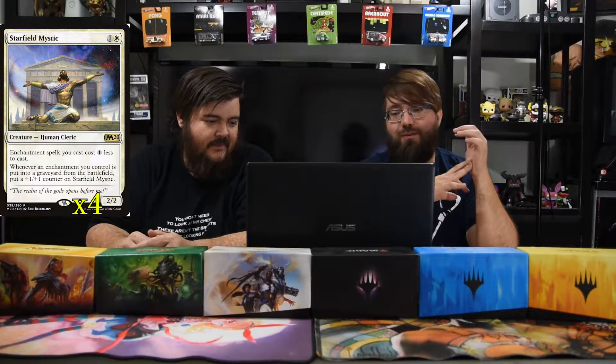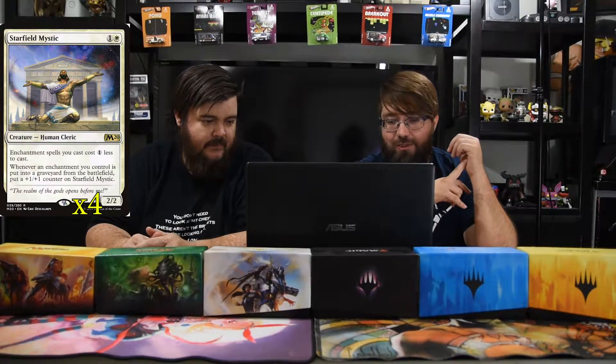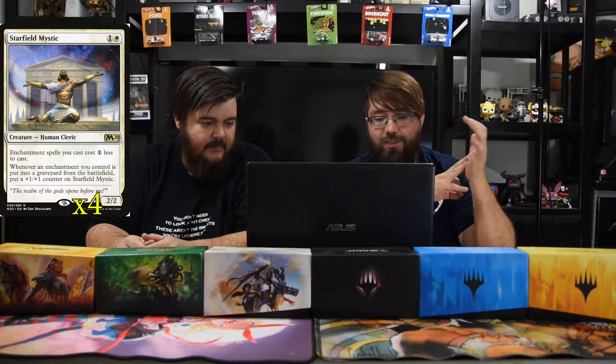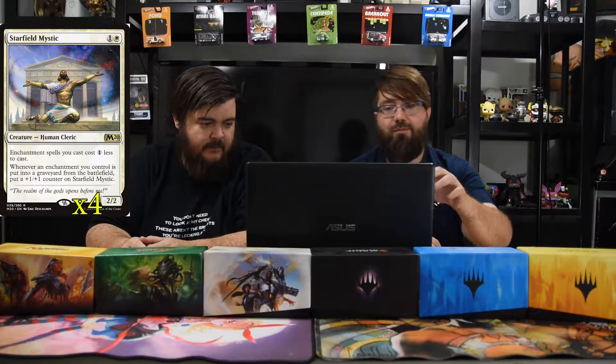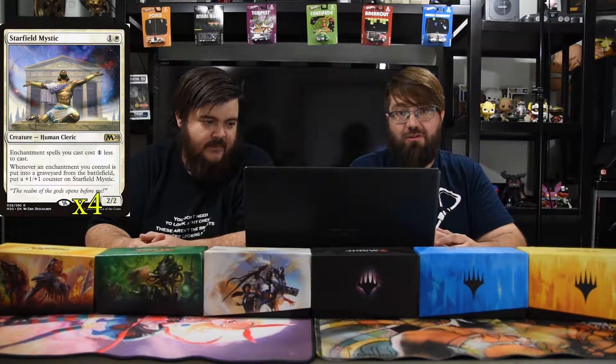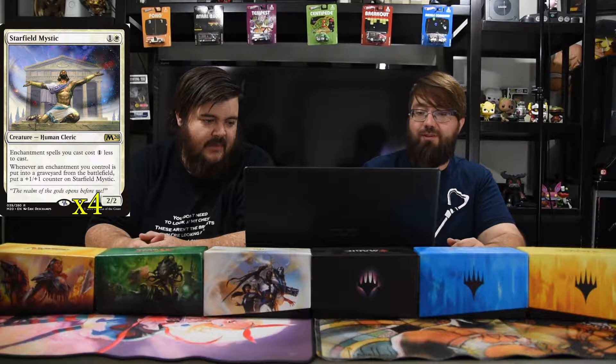First we're going to talk about this rare called Star-Filled Mystic, that no one probably knows about — it existed in the last set. It's a creature, one and a white, a two-two. Enchantment spells cost one less to cast, and whenever an enchantment you control is put in the graveyard from the battlefield, put a +1/+1 counter on it. It's kind of weird — why do you want enchantments going to the graveyard? Well, there's a reason: we have sagas.